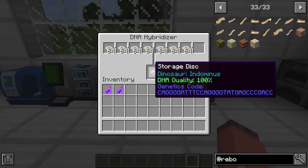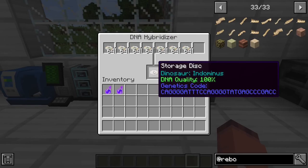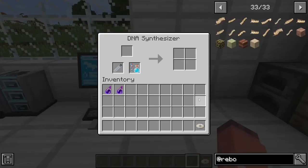Once they are all combined, it will create the Indominus storage disk, and then you just have to take this and put it back into the synthesizer like before, and it will start to create your Indominus DNA.